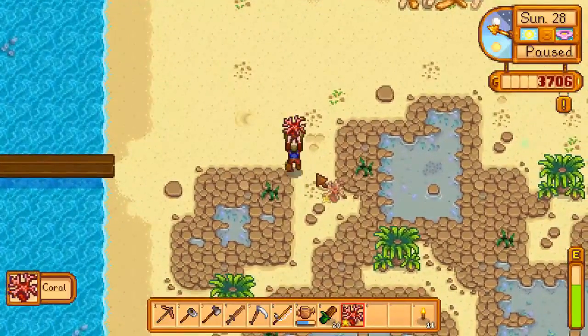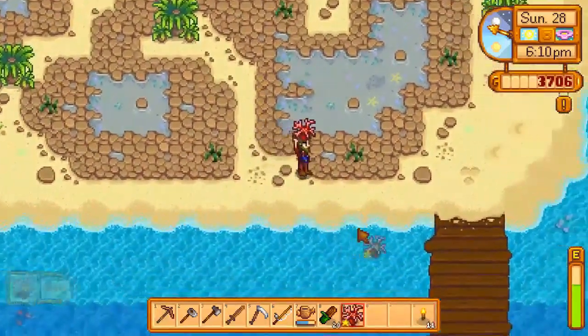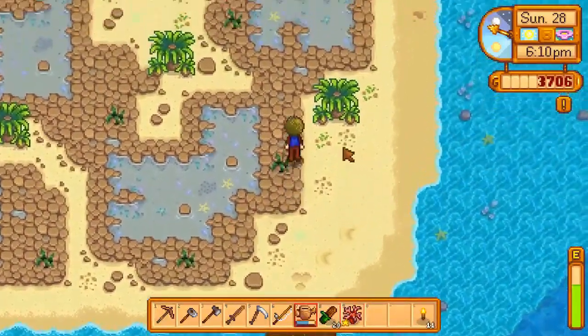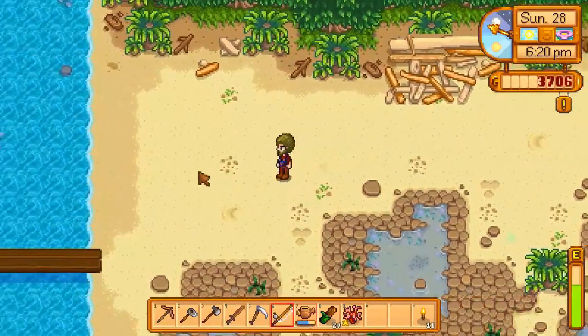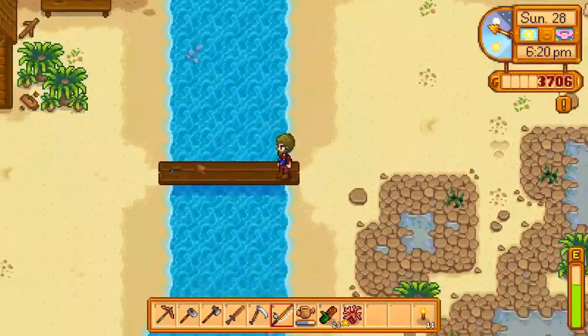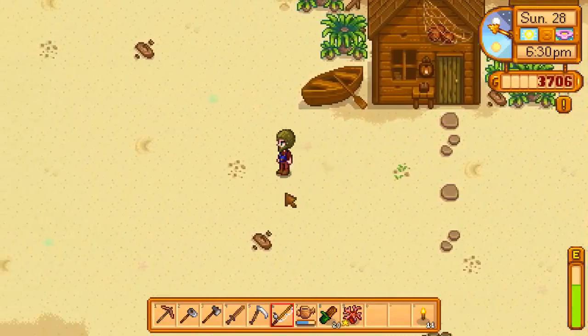Here we are. There's some coral here — oh, that's a gold star coral, nice. That's about it. I haven't really seen too many of those sea urchins that were here the first time. Kind of sucks, they sold for quite a bit.